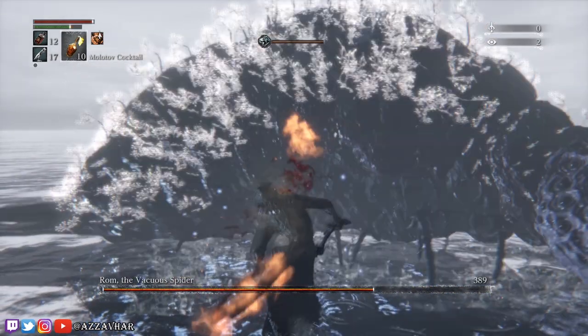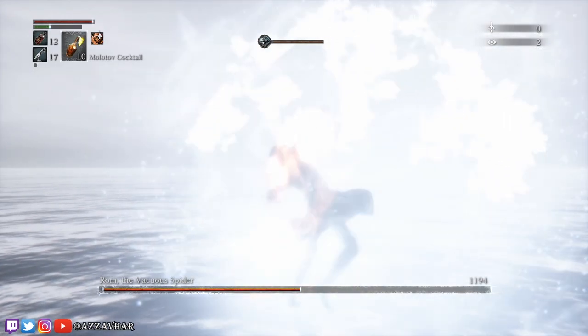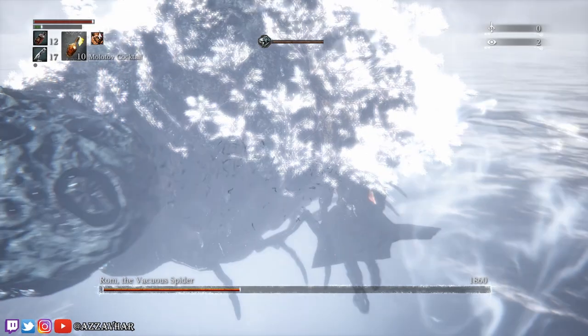Wait until your stamina bar is full. Next use R1, R1, R1, and then a charged R2. This charged R2 will then knock Rom out of her teleportation and cancel it.